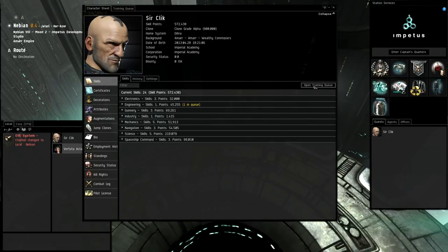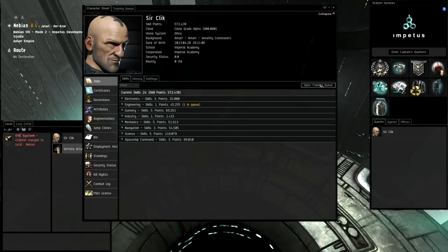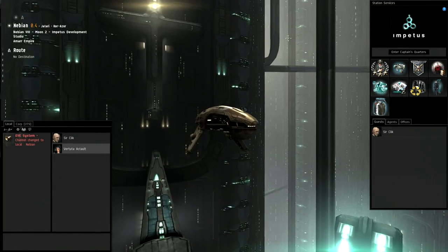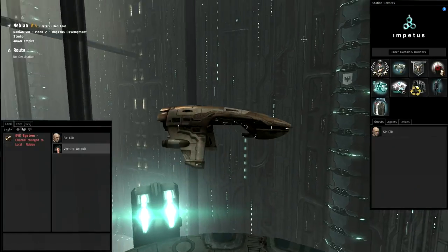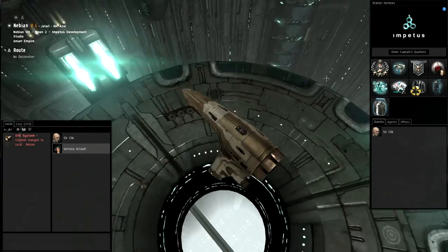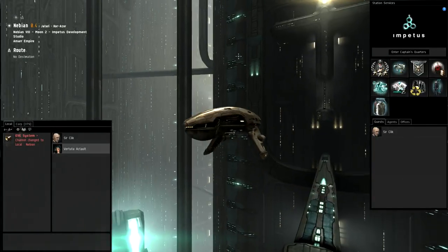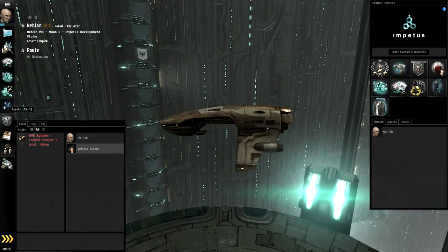Bear in mind that on top of your standard profession skills you have something called core skills - these are skills that help you fly your ships more efficiently and make you a better pilot overall. Look those up and try to train them as soon as possible in your career, because that's going to make your life generally very easy.